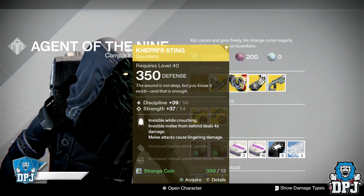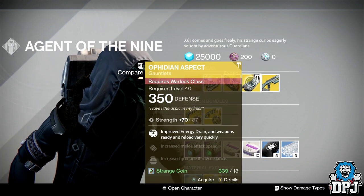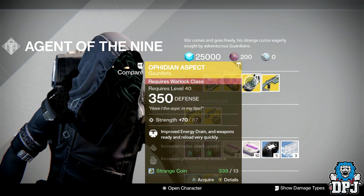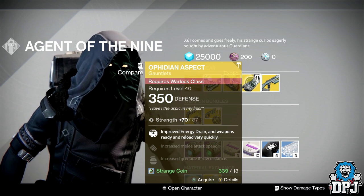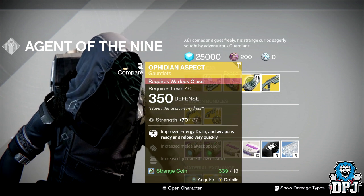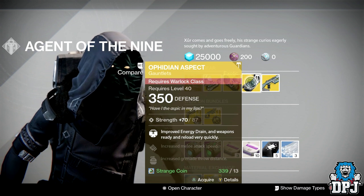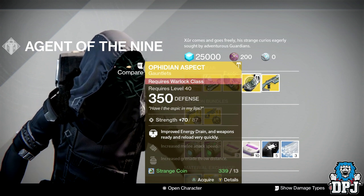For the Warlock we have the Haffidian Aspects, which I haven't actually seen here in quite a while. Again 350 defense and 13 strange coins, offering a max of 87 strength. Perks include improved Energy Drain, weapons ready and reload very quickly, increased melee attack speed, and increased grenade throw distance.